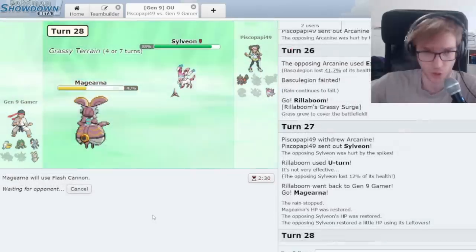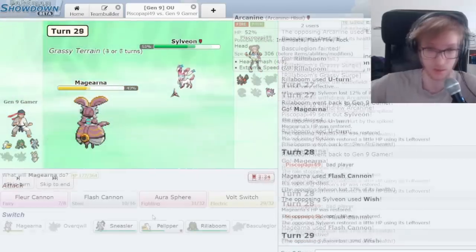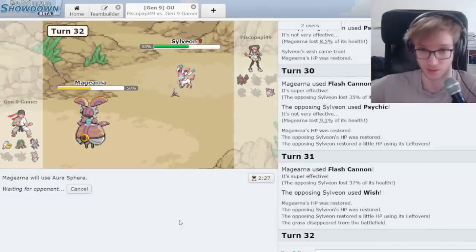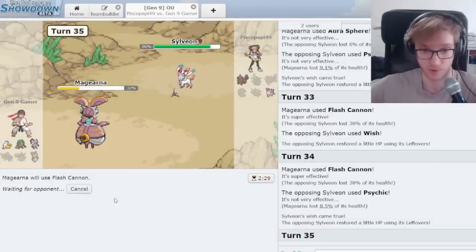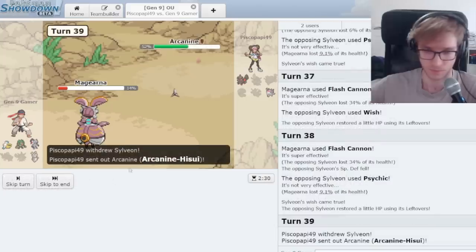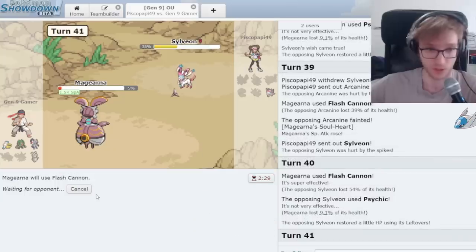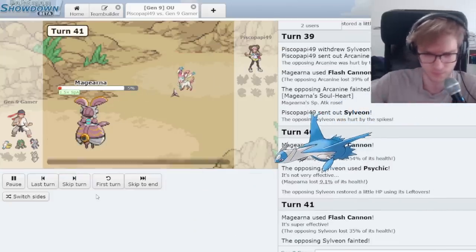Now I can do the Sneasler play for the fans. Aura Sphere in case they go to that Pokemon. Flash Cannon this time for a little more damage. All they can do is hit me — there's a SpDef drop. I never even needed to click Aura Sphere. Flash Cannon just finishes off that Arcanine. It's officially over.